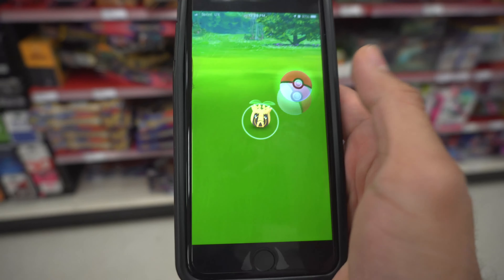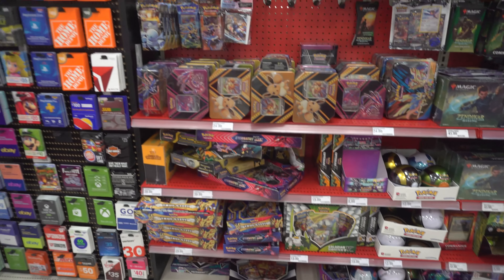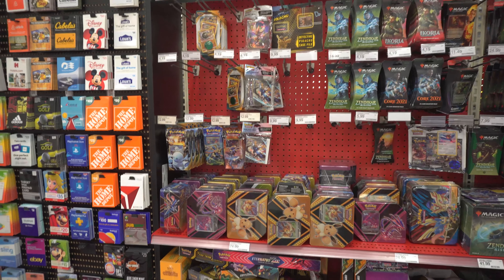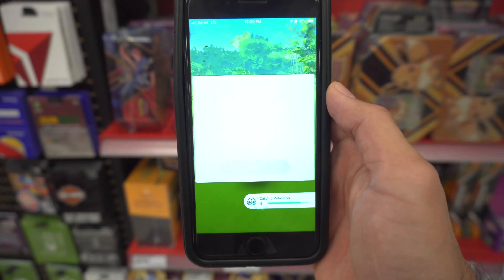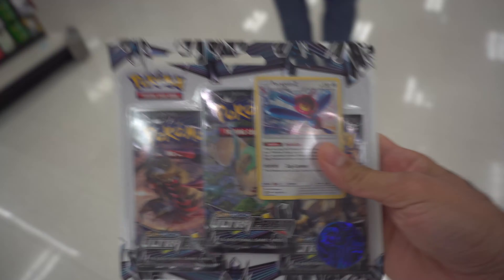Alright, made it to Target. I ended up getting another three booster pack bundle — this one was $12.99. The one from my last video was $9.89, so there are better deals at Burlington. But this time we went with Sun and Moon Ultra Prism, which I think is a lot better than Guardians Rising. We'll see on Wednesday's video. Right now I'm going to find the park and catch up on those quests in Pokemon GO.